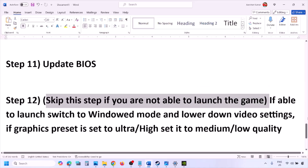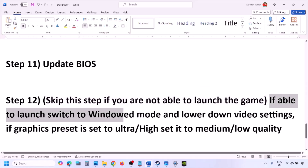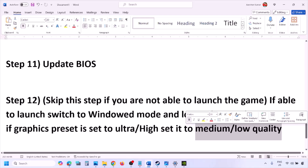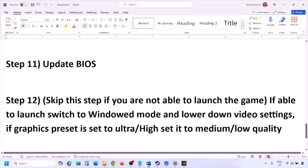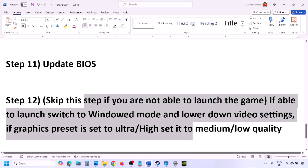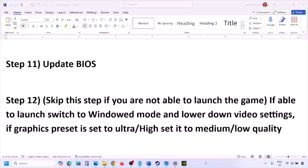You can skip this step if you are unable to launch the game at all. If you can launch the game, switch to windowed mode and lower the video settings — if the graphics preset is set to Ultra or High, set it to Medium or Low. You can also try turning V-Sync off or on and then check. Try adjusting various graphics settings to lower values and see if that helps.